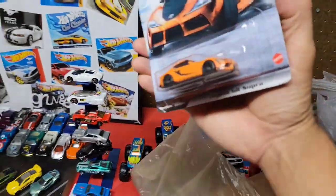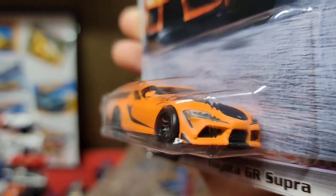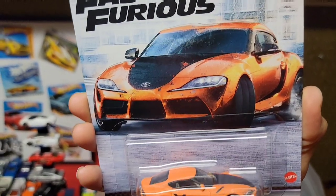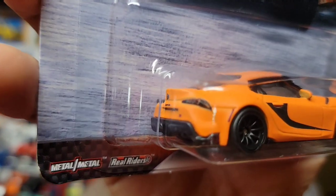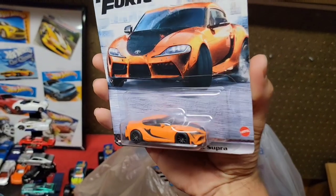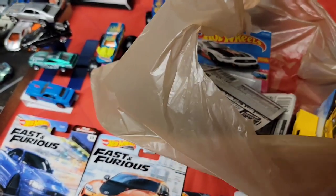Huge thanks to King Nut for hooking me up. Right here is the GR Supra from the same Fast and Furious premium lineup - I think this is probably the ugliest and worst quality car out of Mattel's premium lineup. The tampos are really blurred and splotchy, not crisp at all. They went with a satin orange when the car itself isn't satin - it kind of looks like a water paint type graphic. Still looks okay from far but far from good.